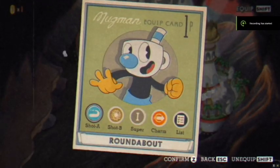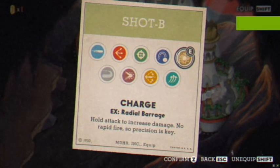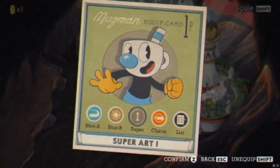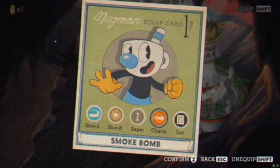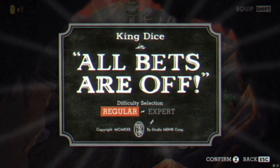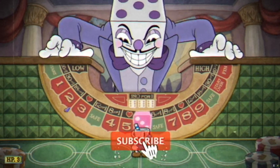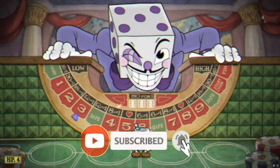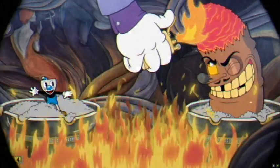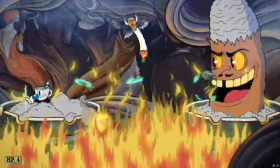Today we're going to be doing King Dice on normal mode. For this first shot we got roundabout and charge. Super art one is just my favorite — the charm smoke bomb — you'll see why later, it really helps for his boss fight. The first thing we're gonna try and get is a three or four; that's the first part, I'll tell you the rest later.